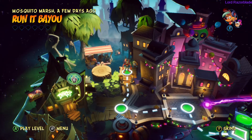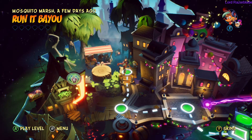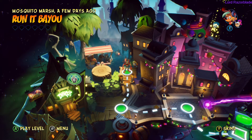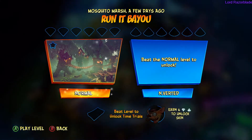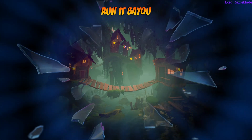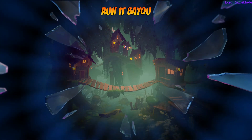Hey guys, Razor here with the Crash Bandicoot 4: It's About Time achievement guide. We're going for an achievement called Topaz Pizazz. It's gonna be on Mosquito Marsh in a level called Run It Bayou. This is for the yellow gem — obviously that's what we're going for. If you're going for the achievement, you should know what you were going for anyway.